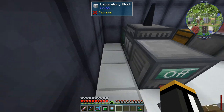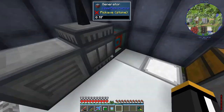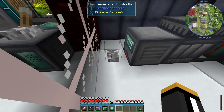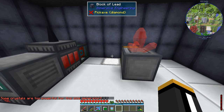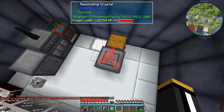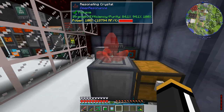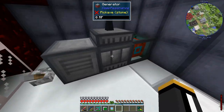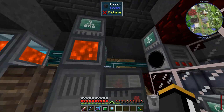Now the generator. We have our generator multi-block structure over here. It has one generator block - that's not going to be enough. Each generator block can generate up to 5,000 RF per tick, so if we were to turn this thing on right now it's going to say some crystals are too powerful for this size generator. We are going to need four generators. The crystals we're normally going to be making are probably going to be around 15,000 RF per tick or less, so we'd only need three generators, but I'm just going to make four because as we move forward we're probably going to be getting more powerful crystals.